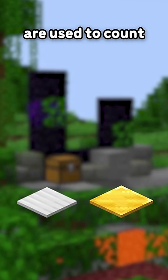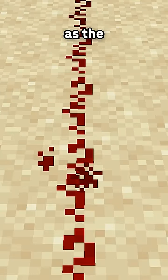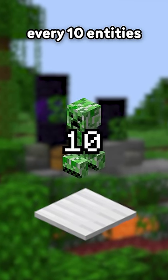Both of these pressure plates are used to count entities. The light pressure plate gives out a redstone signal equal to the number of entities on it, and the heavy pressure plate gives out a signal strength every 10 entities on it.